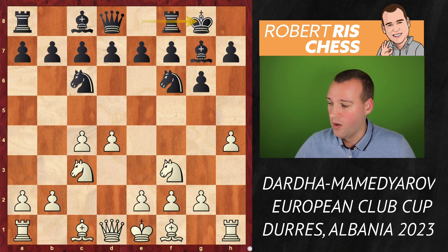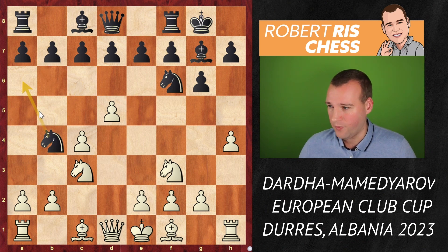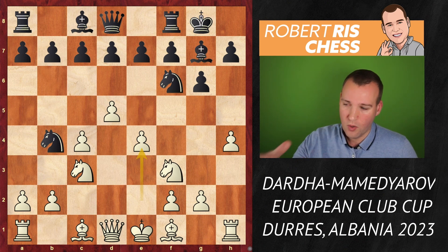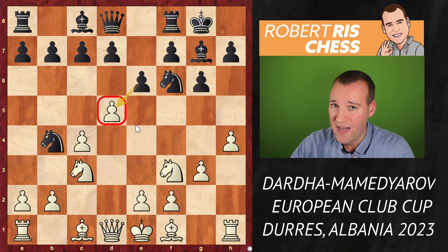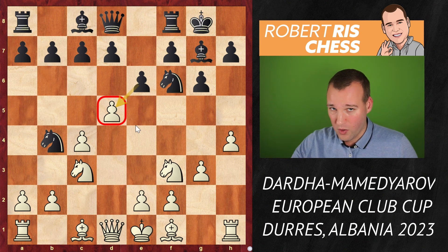Mamedyarov has his own interpretation of this opening and plays the move knight c6 — a provocative move as White can play d5 at any time and kick the knight around. But first knight f3 is played. Still a move like d6 is possible to get a King's Indian type of formation, but in the game Mamedyarov goes for castling kingside. Now the move d5 is played attacking the knight, which goes to b4. The knight cannot really be trapped — it can just get to the side of the board any time.